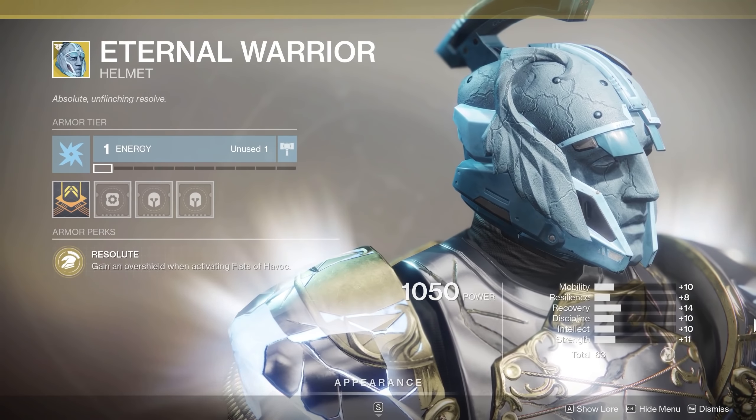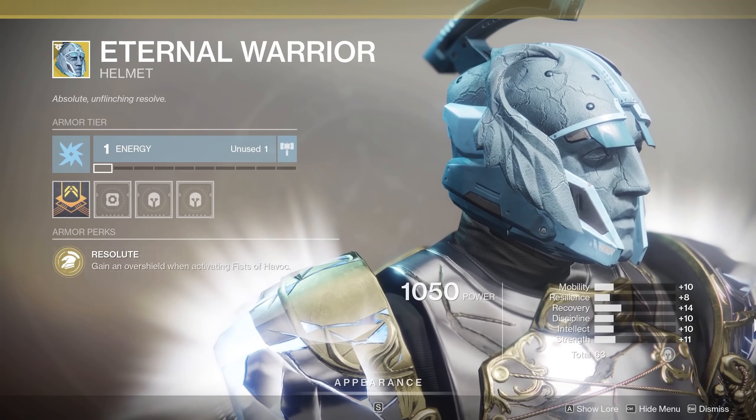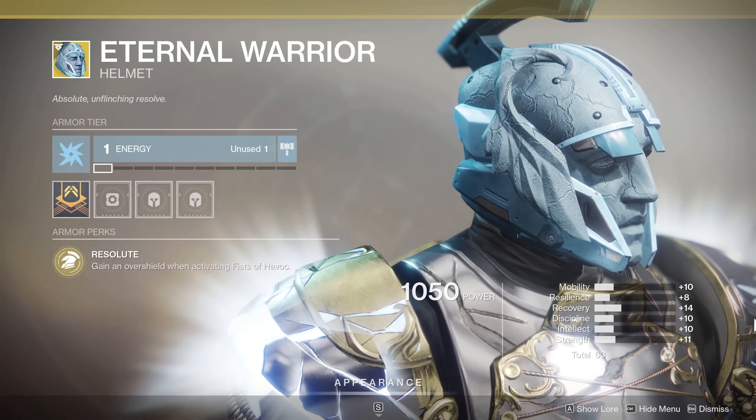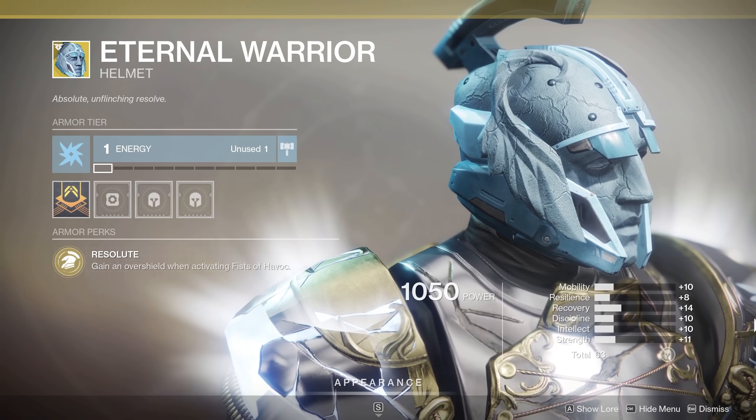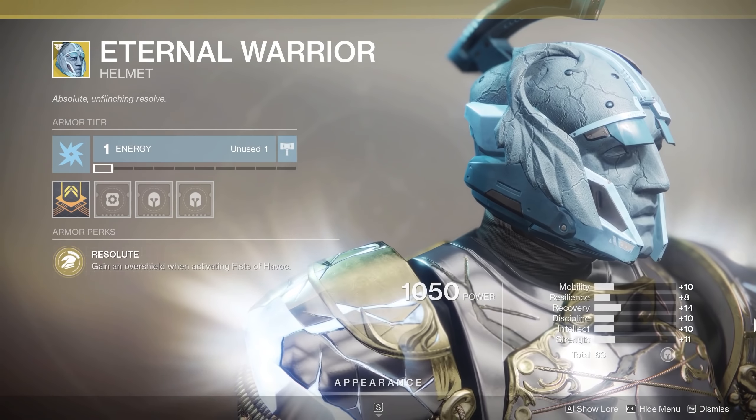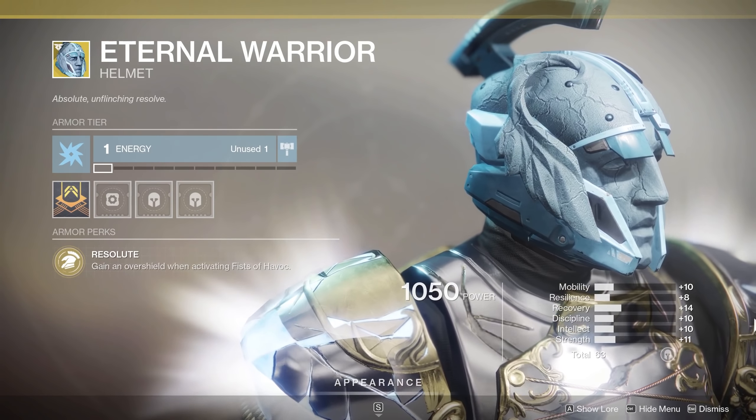Got 63 total stats — pretty well rounded: 10, 8, 14, 10, 10, and 11. Nothing got trashed too hard. Discipline, intellect, and strength are at least at 10, so this will bump you up a tier in each of those. Overall, if you like Fist of Havoc, this may be something you want.